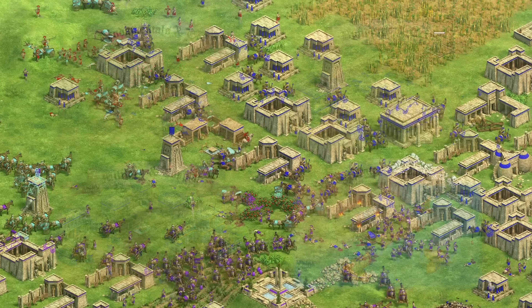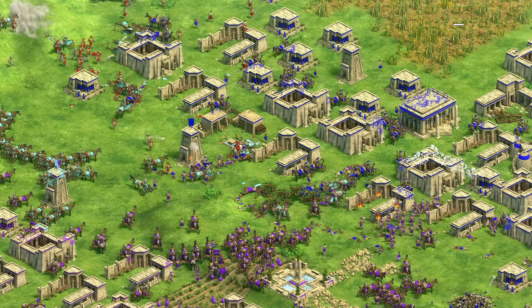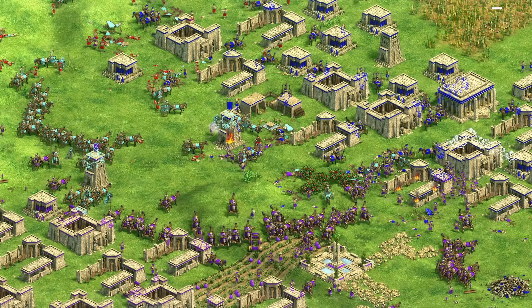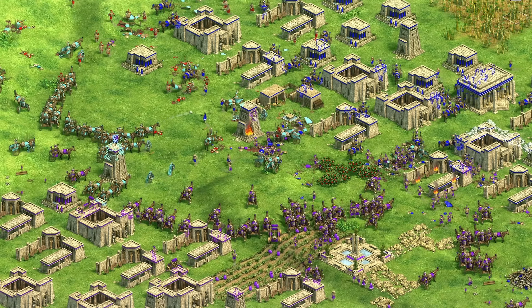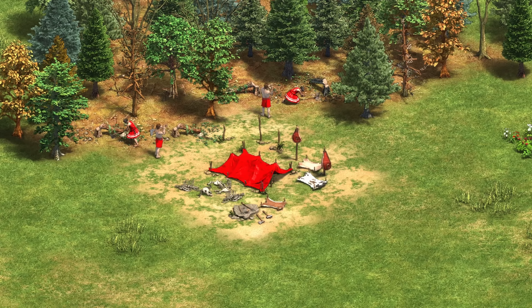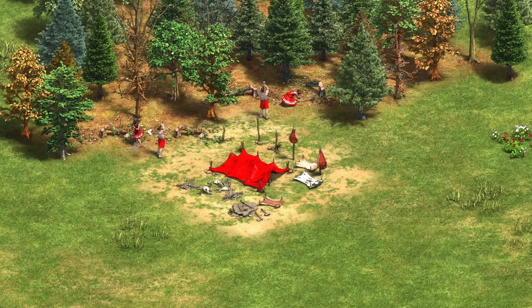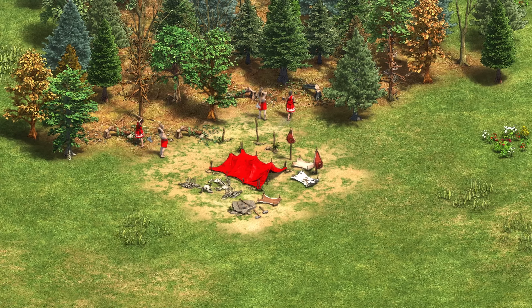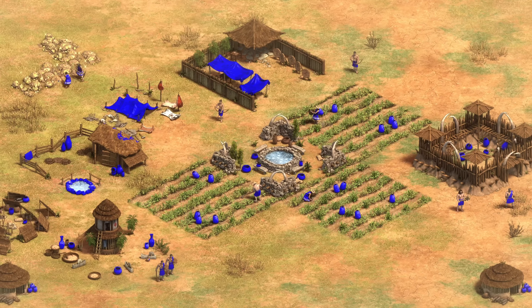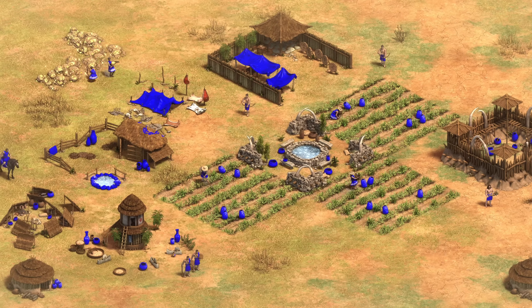In anticipation of the Return of Rome DLC coming out next week, I figured there would be tons of AOE2 players who either need a refresher on how AOE1 played out, or need to learn the game from the ground up. I've linked all parts of the series in the pinned comment below, and I've ensured that I'm as concise as possible, as tons of info is crammed into each part. Without further ado, let's dive into the Fundamentals and Economy in Return of Rome.